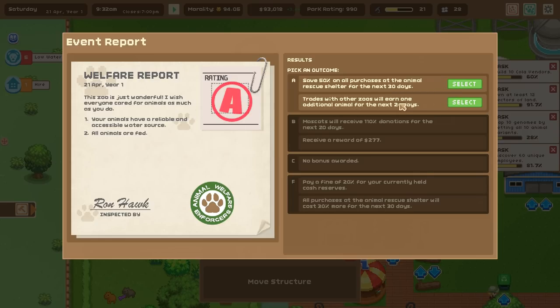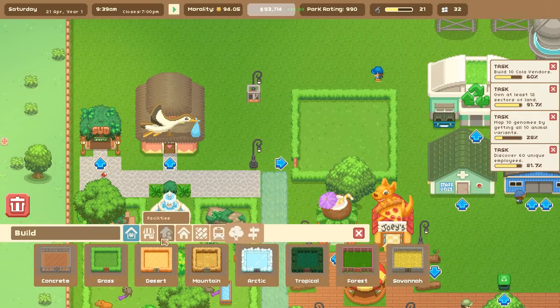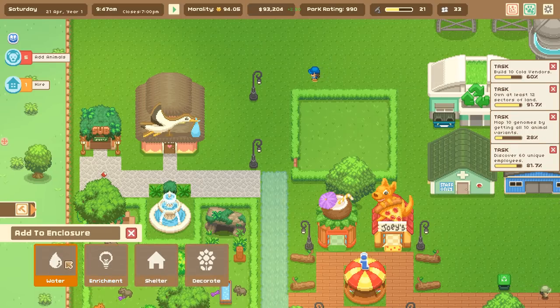Oh yay, we got an A welfare report! Trades with other animals will earn one additional animal for the next 20 days - let's do this! Now I'm going to get three badgers, which is even better than two badgers.